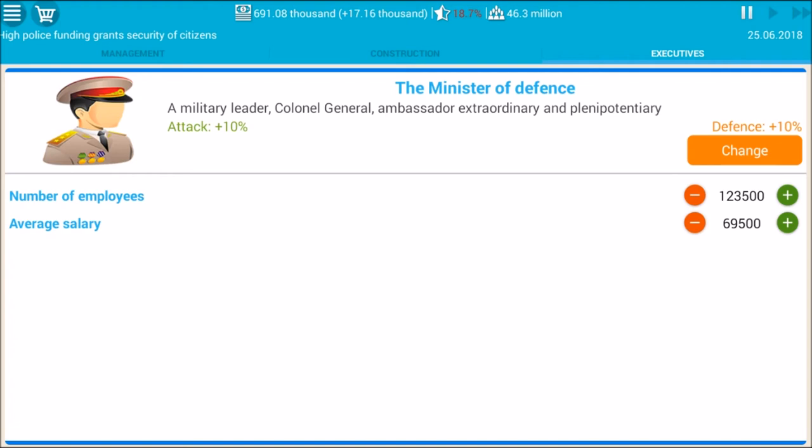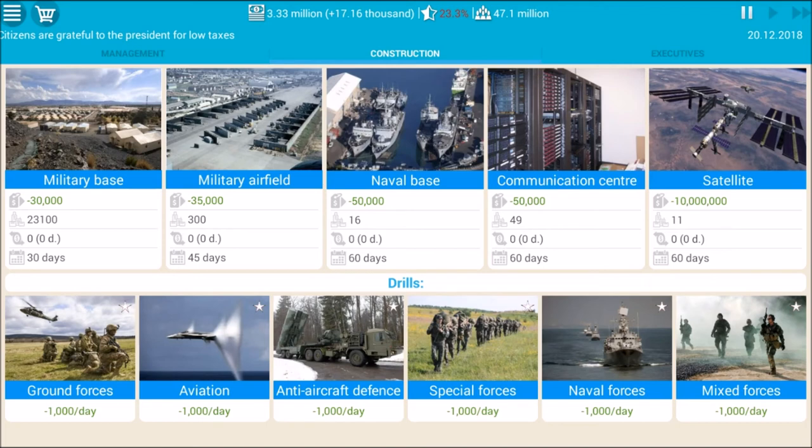We've fast forwarded again a few months and stockpiled more money. Now at the management tab for construction, we'll need to construct some new bases. We won't build satellites as they cost at least 10 million each and we don't have that kind of money. Instead we'll increase our naval base and communication center, and we'll also be doing drills for all of the army right now.